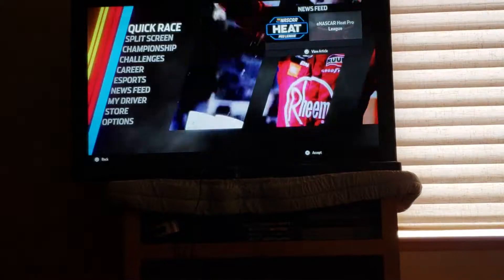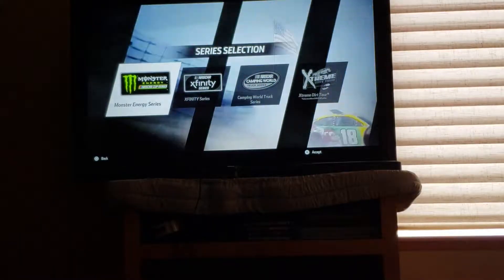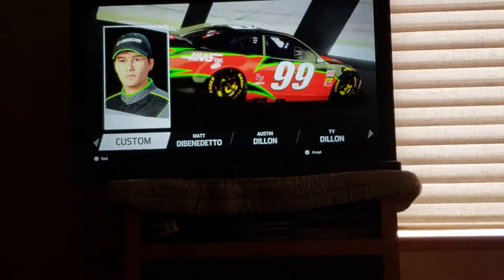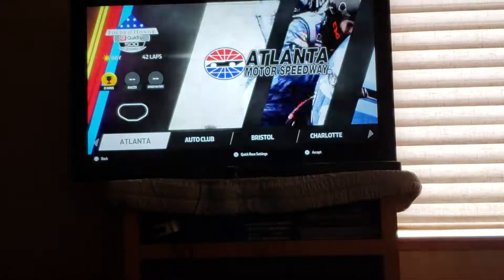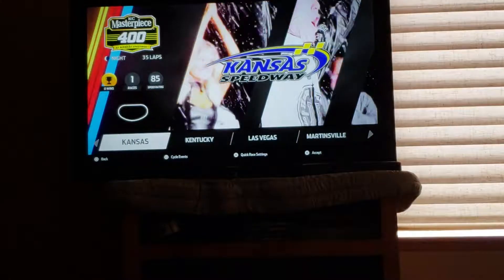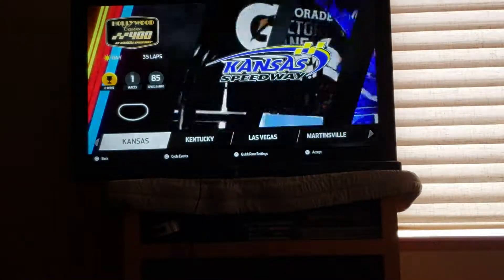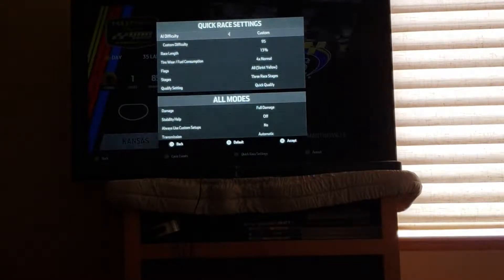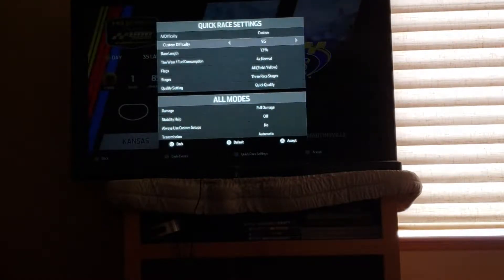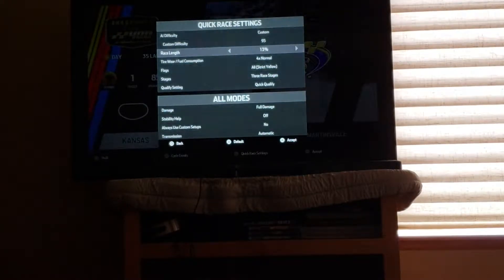Let's get into the video. I will be doing a quick race for the Monster Energy Cup Series. I will be using the custom car, and we will be racing at Kansas Motor Speedway for the Hollywood Casino 400. The quick race settings: AI difficulty is set to custom with 95 difficulty, 13% race length, because I don't want to have a half hour long video.